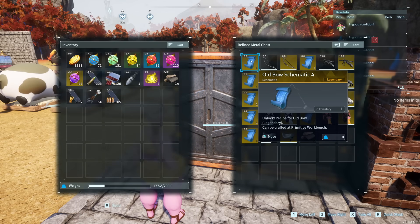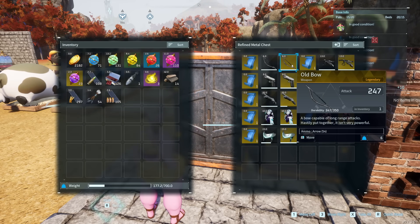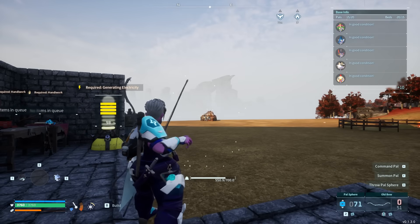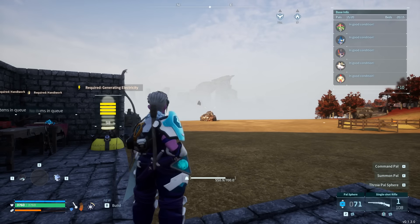This is arguably the biggest upgrade from the base version to the legendary version. The regular Old Bow has 65 attack — pretty pitiful — but the legendary Old Bow has 247 attack, which is almost as much as the base crossbow, but of course with a significantly faster firing speed because it's a bow. So if you are able to get this one early, it is a pretty massive power boost.